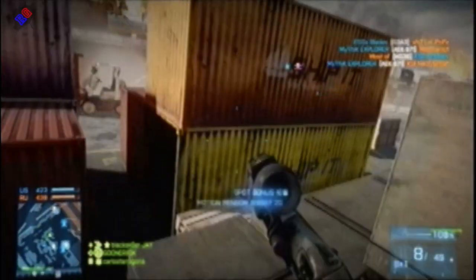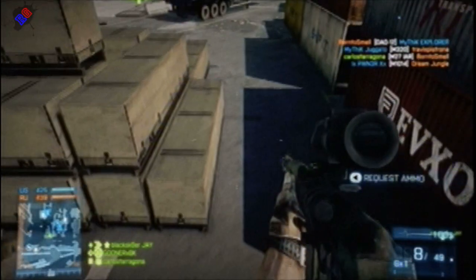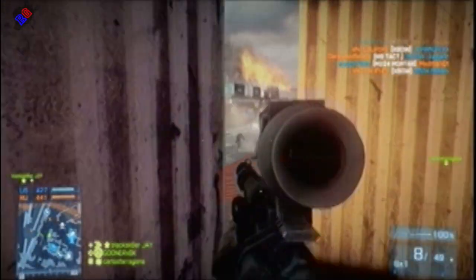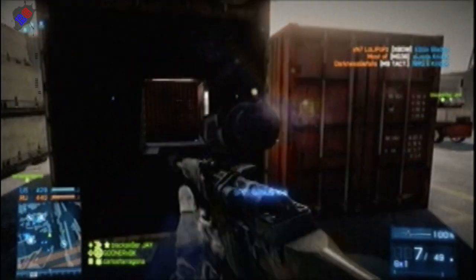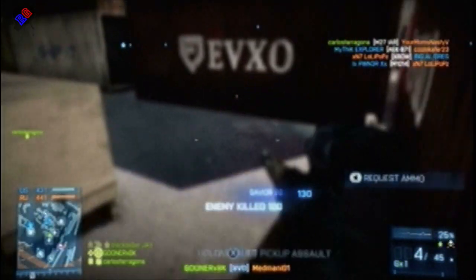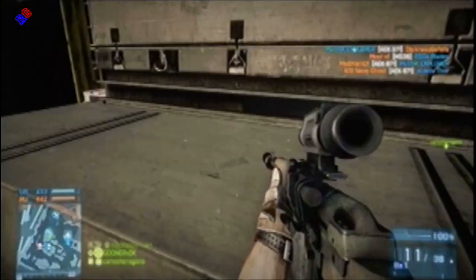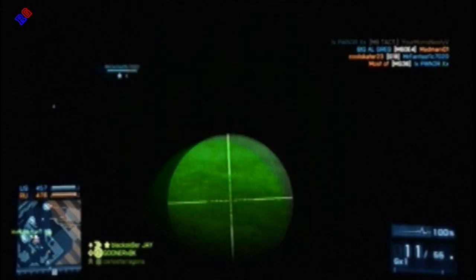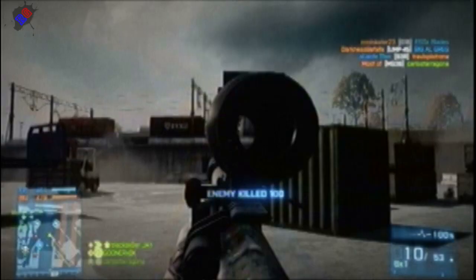The best tactic for this loadout was flanking - you can get behind the enemy without them knowing you're there and pick up a few kills. I had the TUGS as my gadget equipment, which is great for knowing where the enemy is around you when you're behind cover and out of enemy lines of sight. It's great for ADS-ing before an enemy comes around your corner, so you can be tactically placed behind enemy lines, pre-aim, and get the shot off before they do.